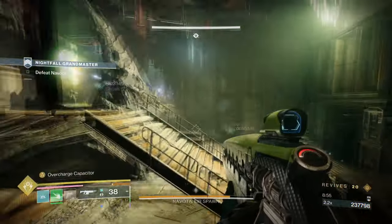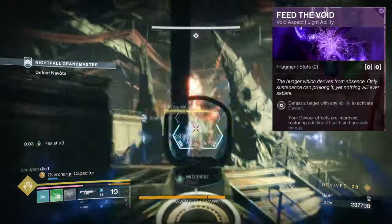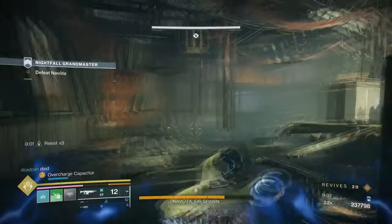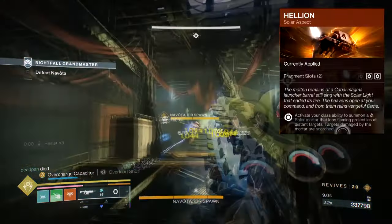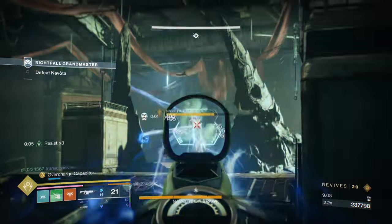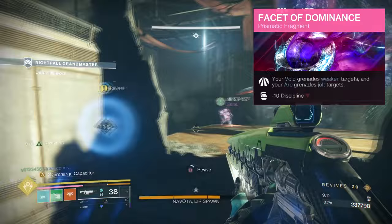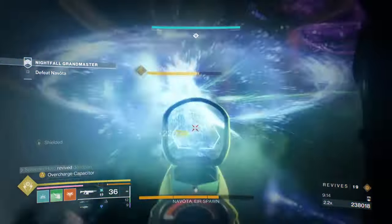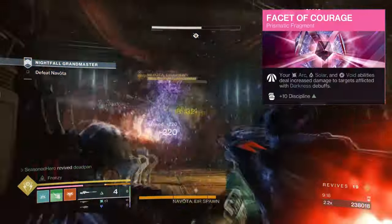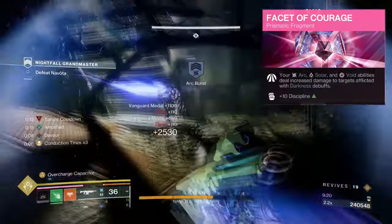For the aspects and fragments we then have the following. Feed the Void, where defeating a target with an ability will grant you Devour. Helion, where activating your class ability will produce a solar mortar that lobs flaming projectiles that scorch targets. Facet of Dominance, where your void grenades weaken targets and your Arc grenades jolt targets. Facet of Courage, where Arc, solar and void abilities deal increased damage to targets inflicted with darkness debuffs.